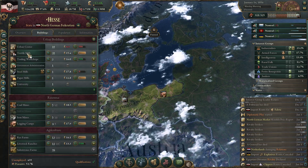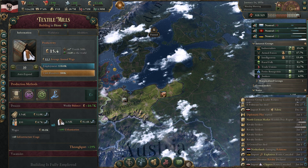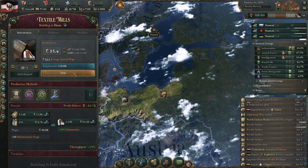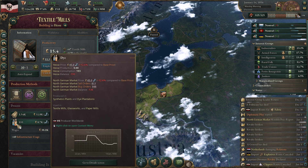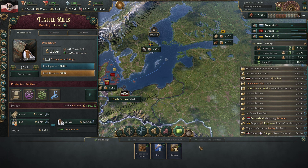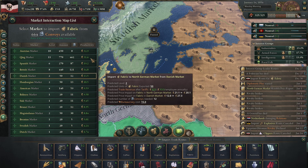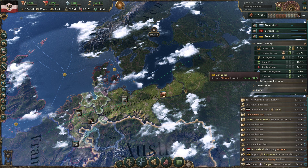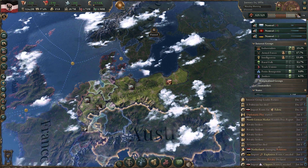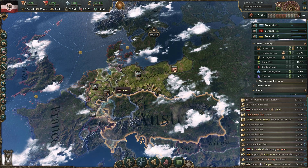We are short on clothing, so let's go ahead and build up our clothing factories a little bit more. That is going to lead to a shortage in fabric and dye. Let's try to import some fabric. We are going to import that from Austria. It's not the ideal thing because we don't want to make them stronger, but I think it's going to work out fine.